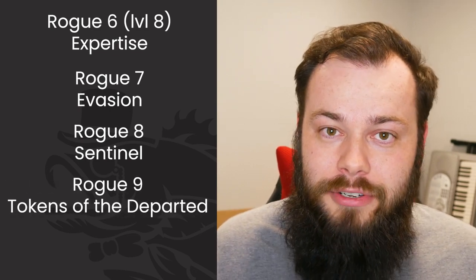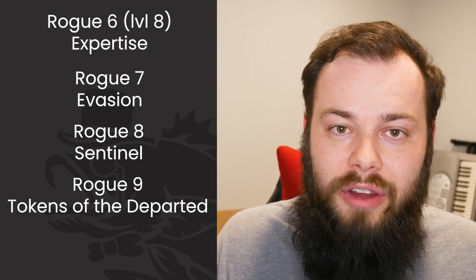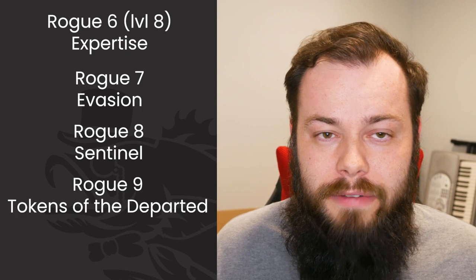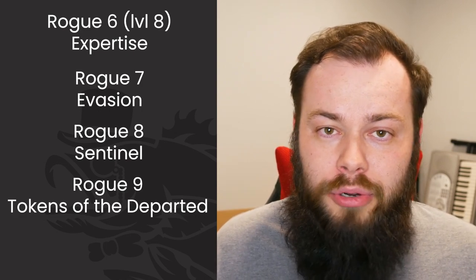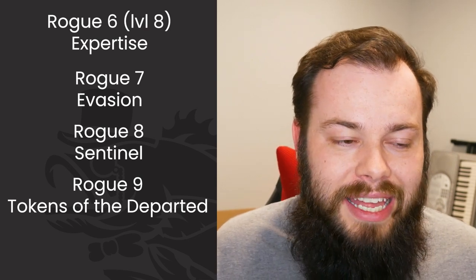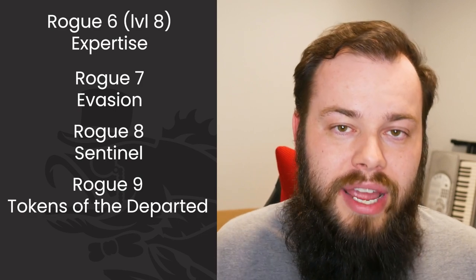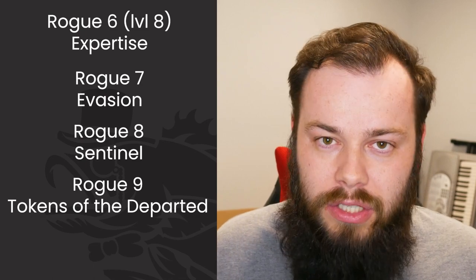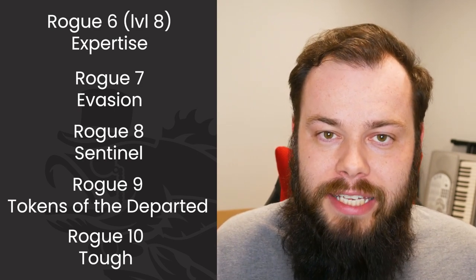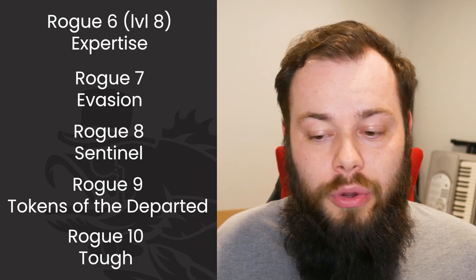At Rogue 9 we get Tokens of the Departed — the main feature I've been talking about. I wish we got it at Rogue 3, but it is what it is. This gives us those soul trinkets we can carry around, granting advantage on death saving throws and Constitution saving throws, which is fantastic. We can also burst them to use Wails from the Grave for free, which is cool, or use them to talk to spirits — though I personally don't think that's all that useful. At Rogue 10 we get another ASI or feat, and we're taking the Tough feat. It makes way too much sense — we're already shrugging off every hit, so we might as well increase that HP number significantly.